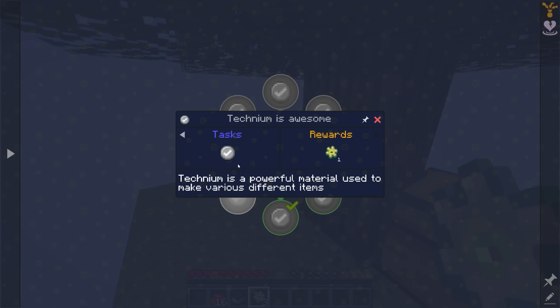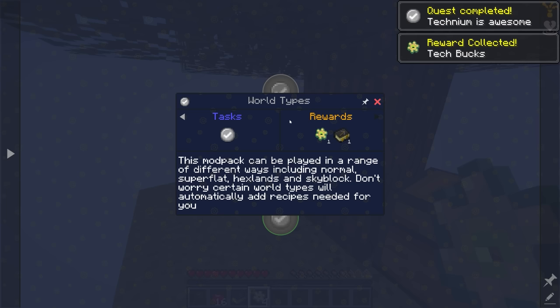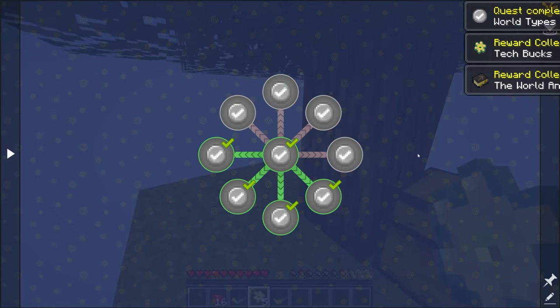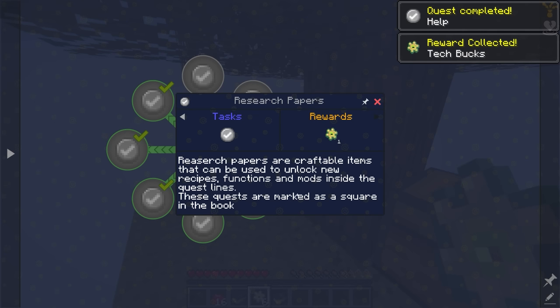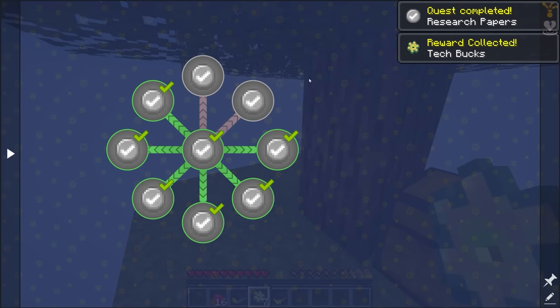Techium is a powerful material used to make various different items — we'll get to that in a bit. This modpack can be played in normal, superflat, hexlands, or skyblock modes. We are playing the skyblock version, but you can also play in a standard overworld. Ben also has a very active Discord you can join for help. Certain mods and recipes are locked off from the beginning, and we have to use research papers and tech books to unlock and progress further.